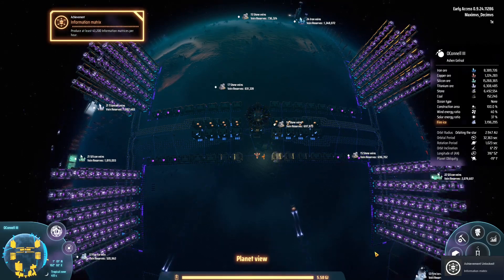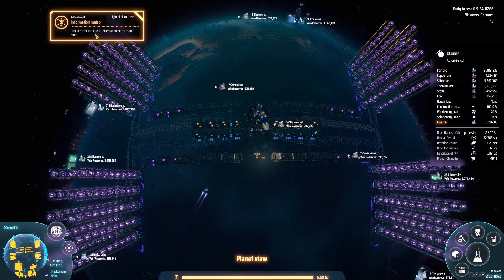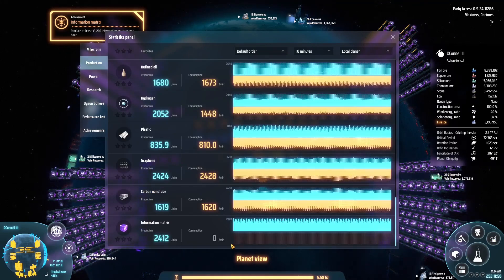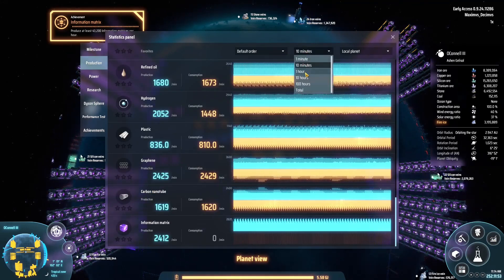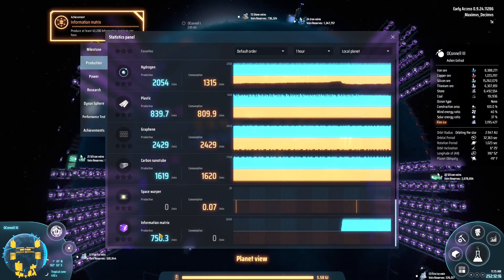Purple science done! The information matrix achievement - get at least 43,200 made within an hour. Let's have a look at that production chart. It's too bad you can't see it by half-hour intervals, but we'll take it. It looks like it was about 17 minutes - I wouldn't call it 20, I wouldn't call it 15, so we'll say 17 to 18 minutes overall, running at about an average of 746 to 750. Pretty good considering the target was 750 to reach this achievement within an hour.